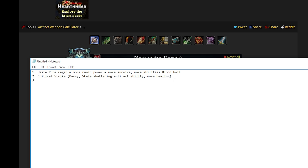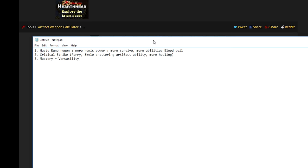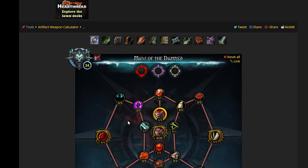That leaves us with the third stat priority, and honestly it could be either Mastery or Versatility — I don't really have a strong preference either way, so I'm just going to put them on the same line. But yeah, that rounds up the Blood Death Knight guide. As always, I am definitely interested in hearing your feedback. If you disagree or agree with the choices that have been made for raiding Blood Death Knight, let me know. I look forward to seeing you guys either on stream or in the next video. Thanks for watching.